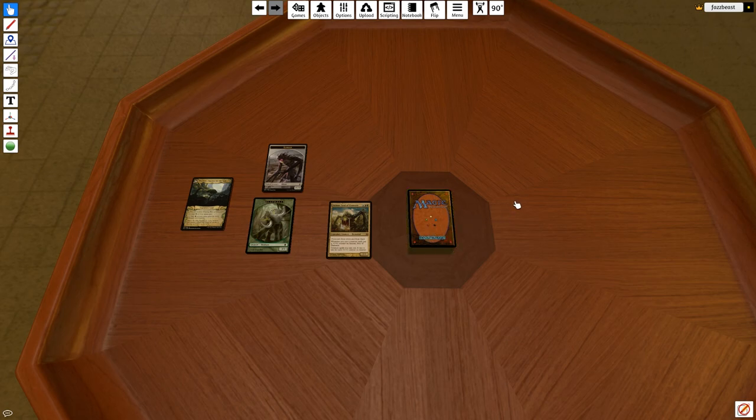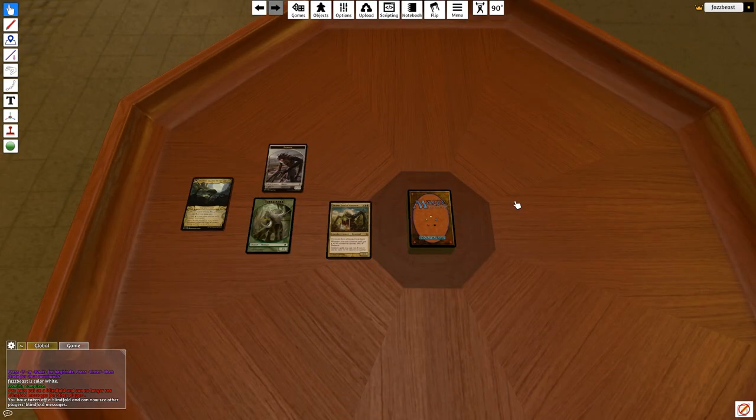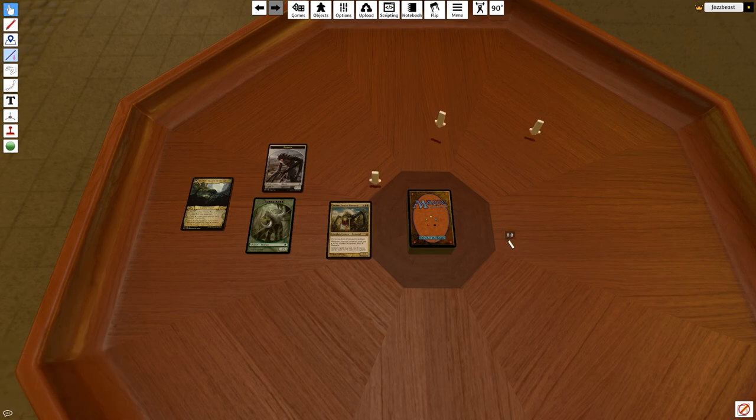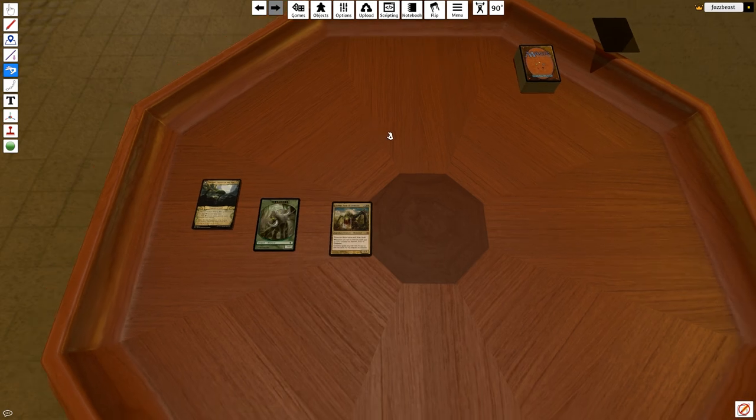If for some reason you want a player to be blinded, press B — you can no longer see. Press B again and you're back. If you want to ping, select Tab. If you want to measure, there's that option too with Tab. Go over here and click F1 if you want to go back to your pointer. If you want to be annoying, just flick everything out of the way. But other than that, that's all you really need to start playing.